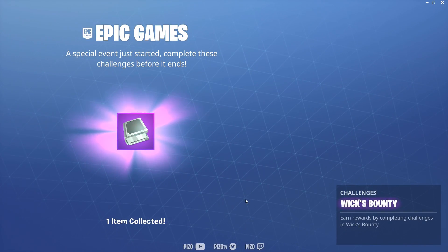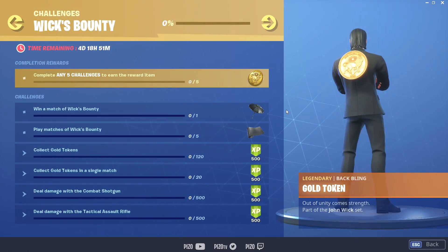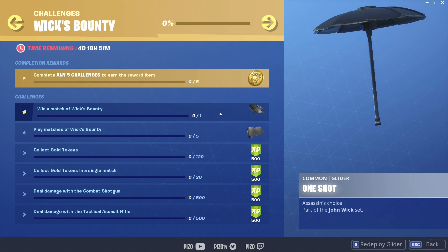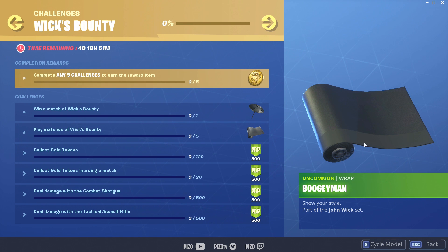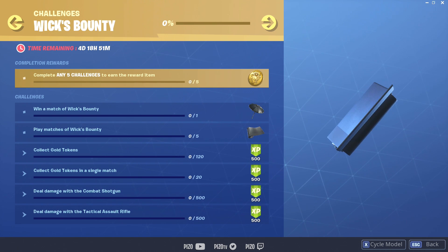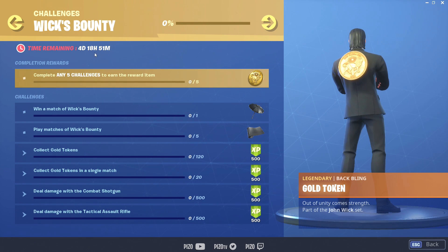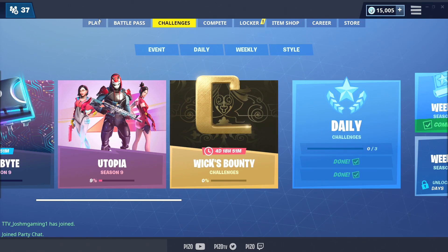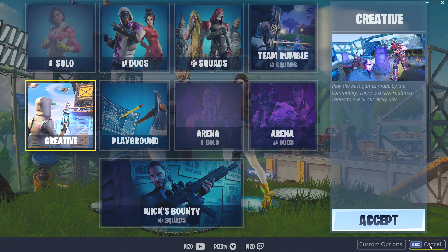Wick's Bounty challenges — let's see these real quick. You can collect the gold token back bling from doing five of these, an all-black common umbrella, another all-black weapon wrap called the Boogeyman — very cool. The rest are XP, and we've got four days and 18 hours to complete them. There's a new playlist called Wick's Bounty where you can unlock all those extras.